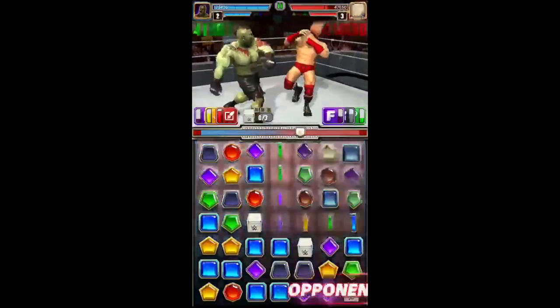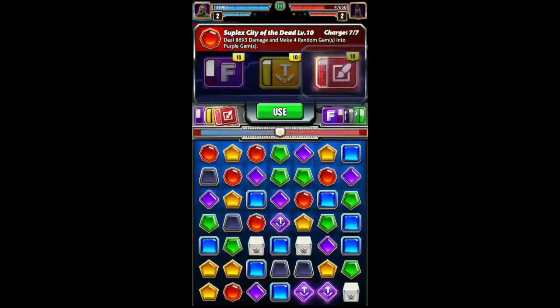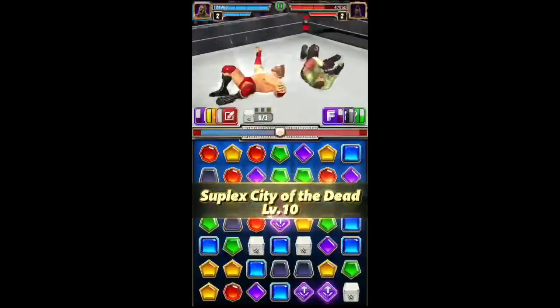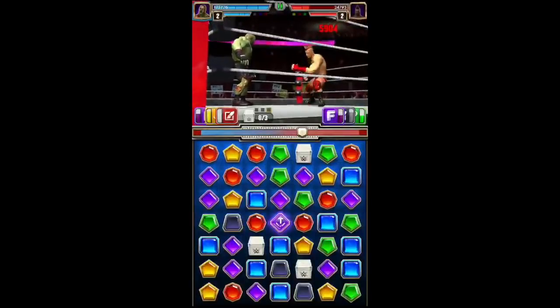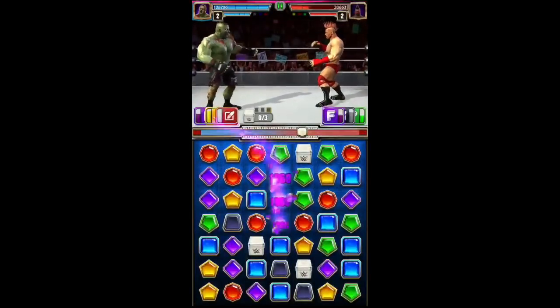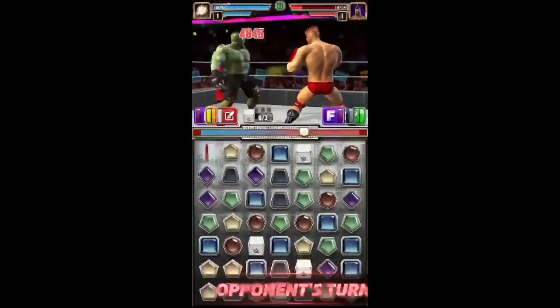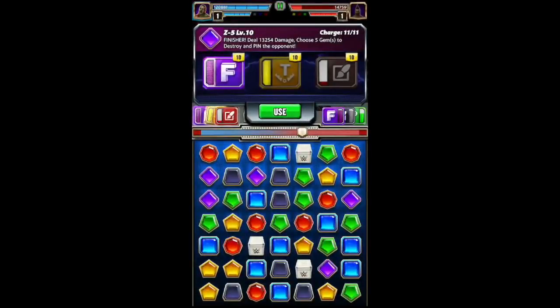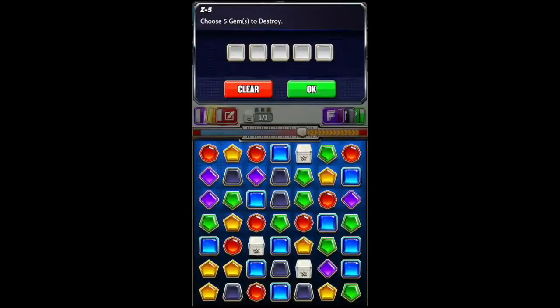There you go — steal health — and then we have the random gems into purple. Some more steal health, even though we don't really need that much health left. Then we have the finisher: choose to destroy on here. Love the animation — choose five gems to destroy and Punisher is going to farm that out for fame.